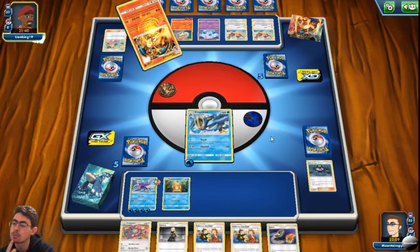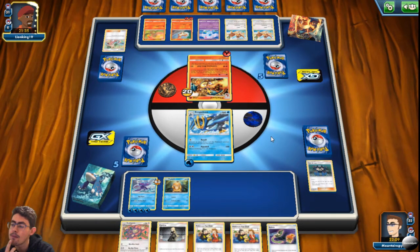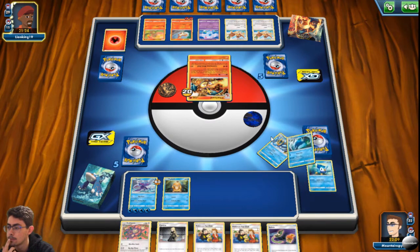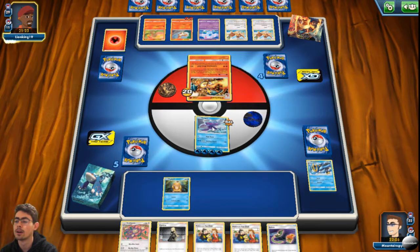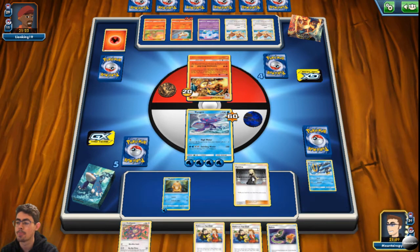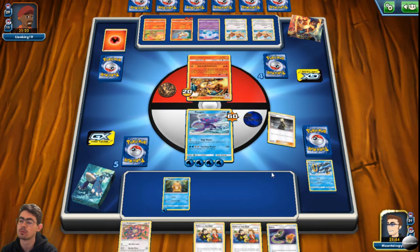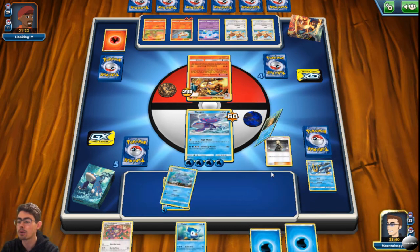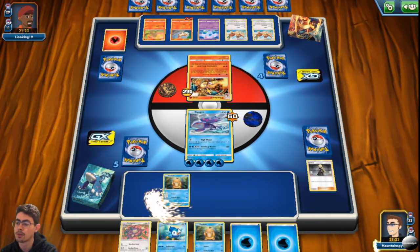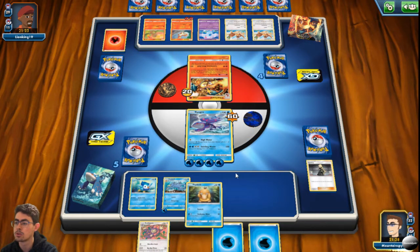I think my error in this game was trying to attack with Kyogre — it's easy enough to knock out Charizard. I can bring Kyogre in and use him. If my opponent has a Rapidash, I'm in trouble. I'd rather risk a Cynthia for a brand new hand. I think I'm going to lose this one. Put an energy attached to this Pokemon into your hand — that's actually not that bad.